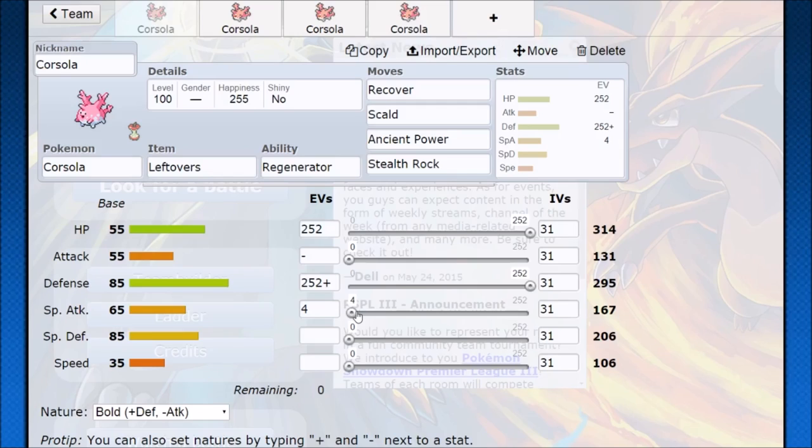As long as you don't see anything too super effective, you can get that set up going. As long as you have stealth rocks and Regenerator, you might be able to loop your opponent, make them feel a little bit of discomfort with Corsola on your team — and that's the real victory right there.